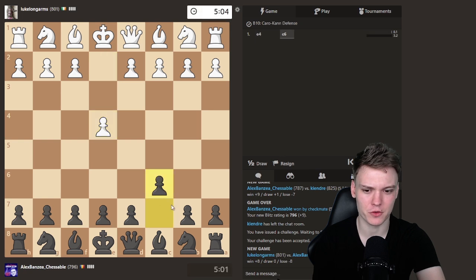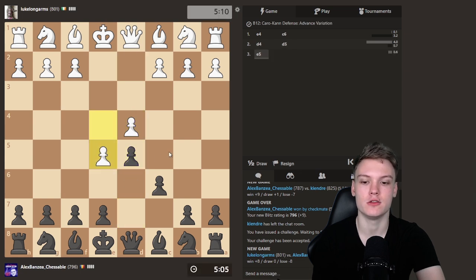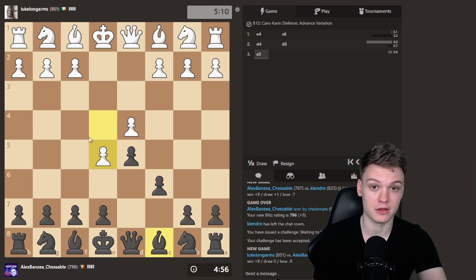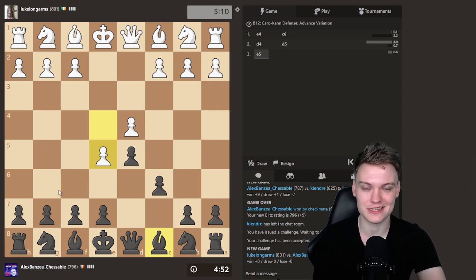Opponent opening up with E4. We're gonna be rock solid and we're gonna be going for a Caro-Kann, which perhaps could be featured in one of my upcoming Chessable courses for black. If you guys would like to see me doing a Chessable course on the Caro-Kann for black, let me know in the comments because I still haven't decided yet.